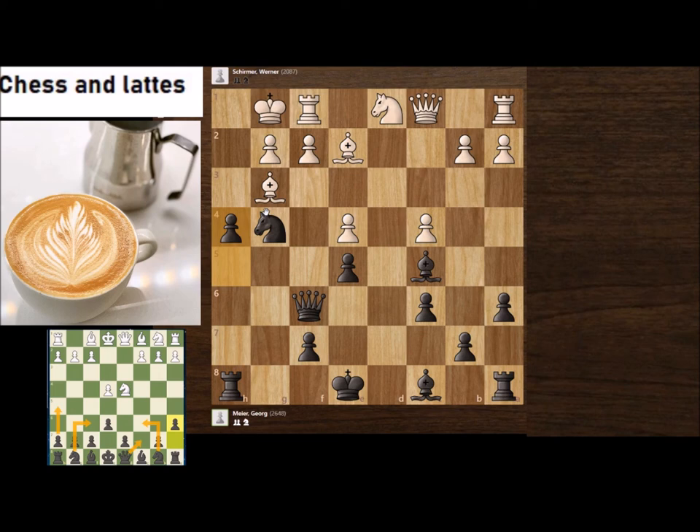And now finally h4. All your pieces — knight, bishop, and queen — are attacking, and now another piece joins the attack. That's too much for White to defend, and White is lost.